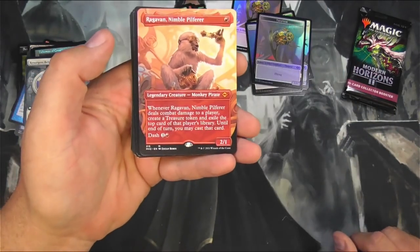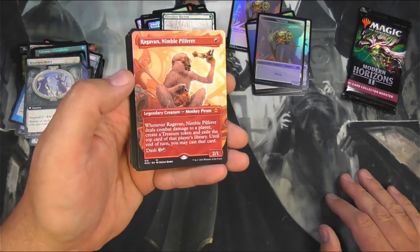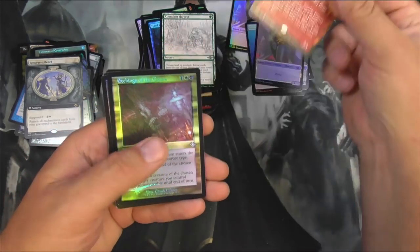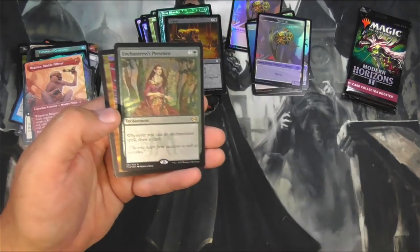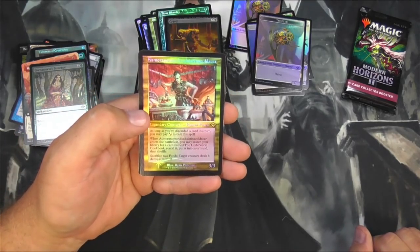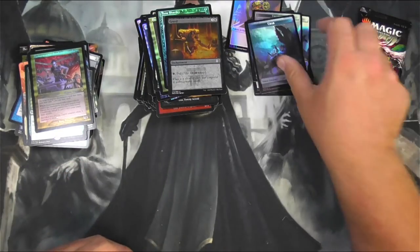We got a Ragavan — that's excellent. And alternate art, non-foil. That's a thumbs up still. Enchantress's Presence — very nice. And Asmora and Nomar. Yep, looks good.